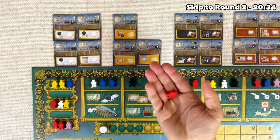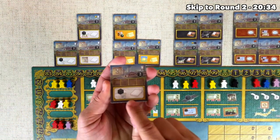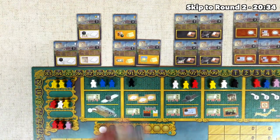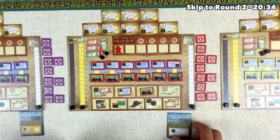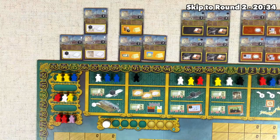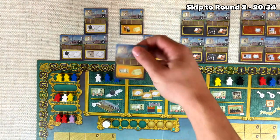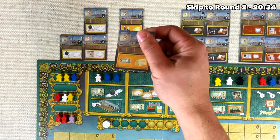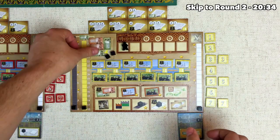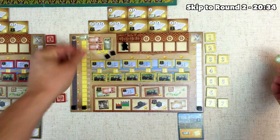The red player decides to grab a red meeple in order to build a factory as well, and they grab the paper factory, which lets them go up an extra bump on the technology track whenever they do a develop technology action. They put the worker down, build their factory by discarding their blueprint, and spend the 6,000 yen. The other player decides to grab the black meeple to purchase a factory as well — they grab one that just gives them 5,000 yen immediately. The worker goes down, they build the factory by spending their blueprint, flip it over, spend 6,000 yen, but then 5,000 of it comes right back again.